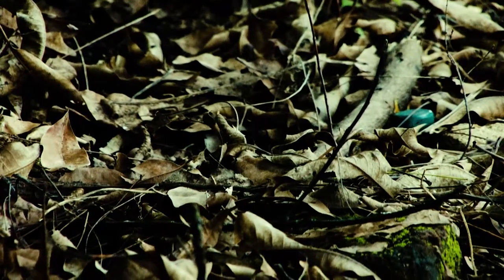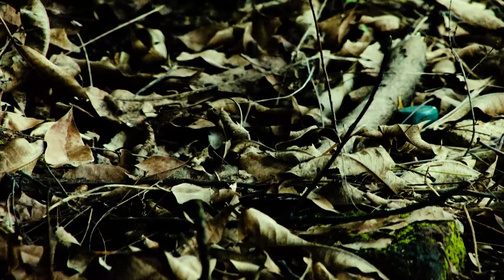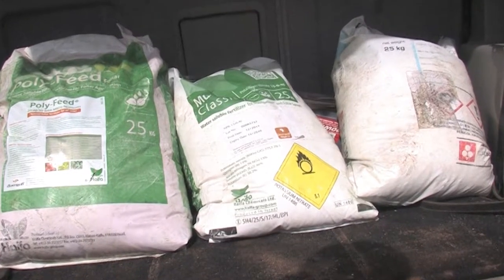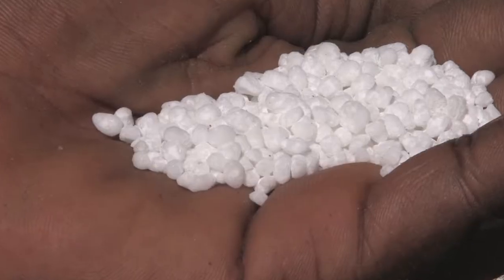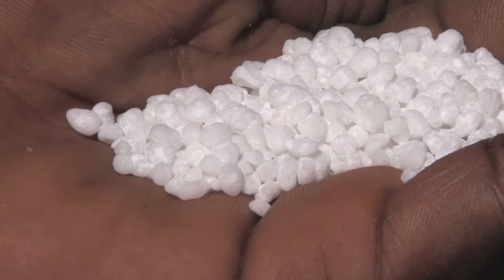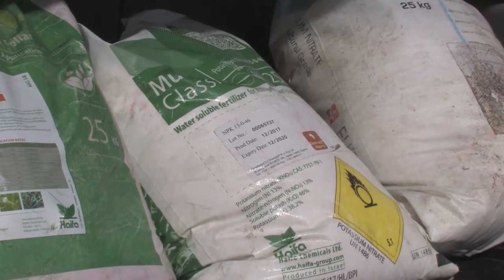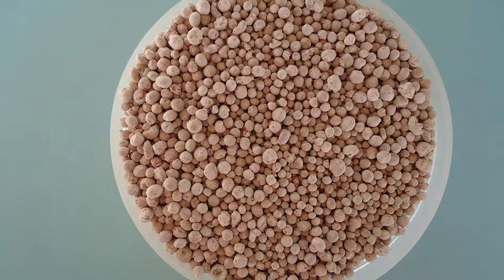For fertile forest soil that has laid fallow for more than two years, apply 200 kg of NPK fertilizers per hectare at planting. This can be applied as banded or broadcast application. However, for soil low in fertility, apply 600 kg of NPK per hectare.